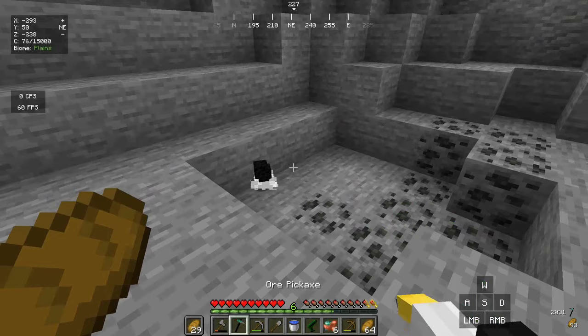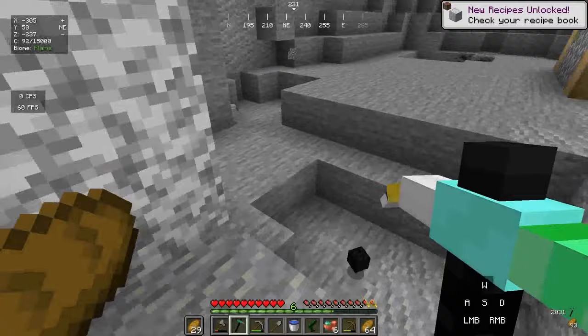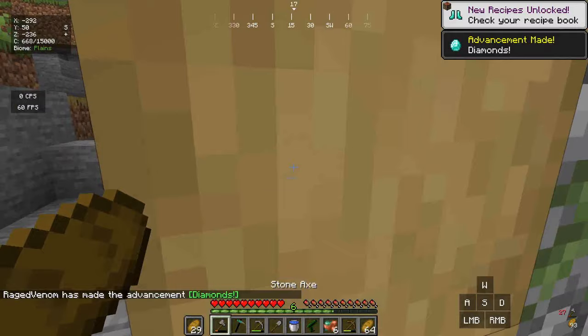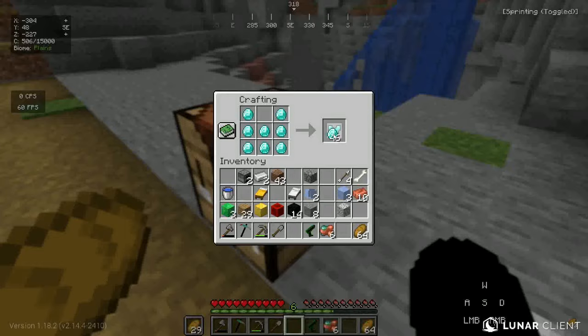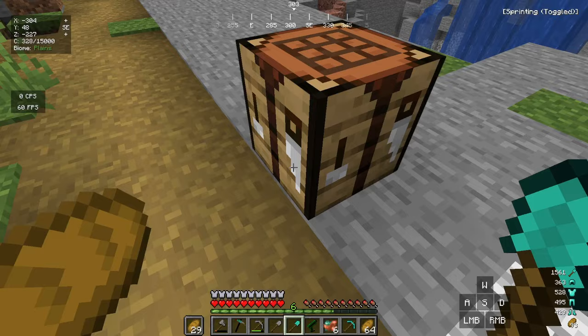It doesn't work on andesite and similar blocks, but look at all these diamond blocks — we have 50! Straight away, let's craft full diamond armor and full diamond tools. We don't need a pickaxe since we have the OP one. Now there's only one last custom item to craft in the overworld.